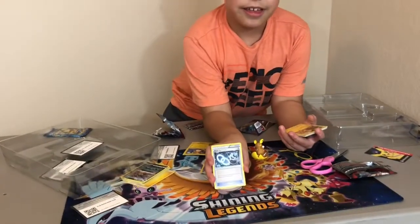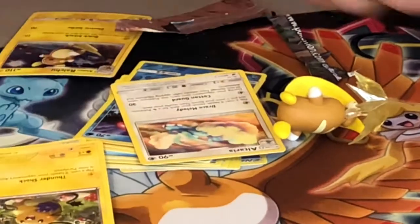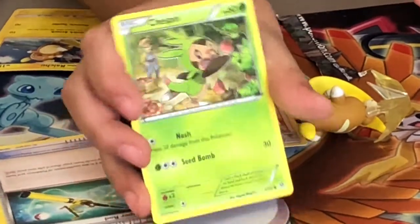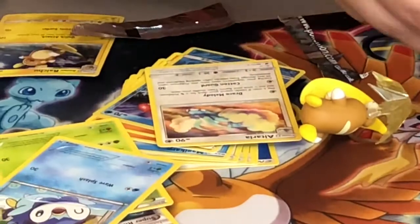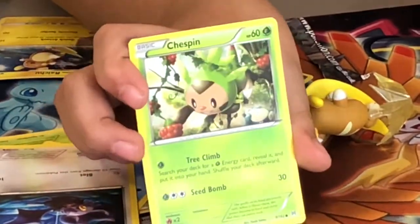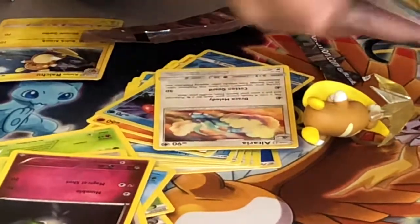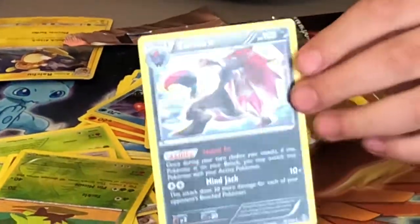Glalie Spirit Link, Diancie, Super Rod — it's like a fishing rod — Chespin, he's trying to get an apple — it's like a pear. Another Chespin, Ralt's, Quilladin reverse, and we got a Zoroark holo.